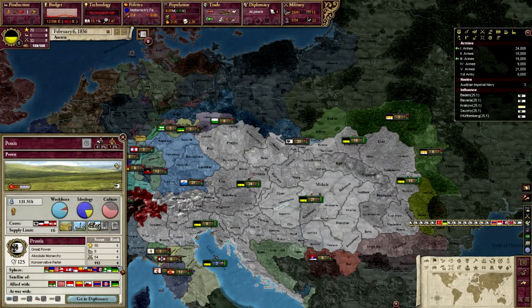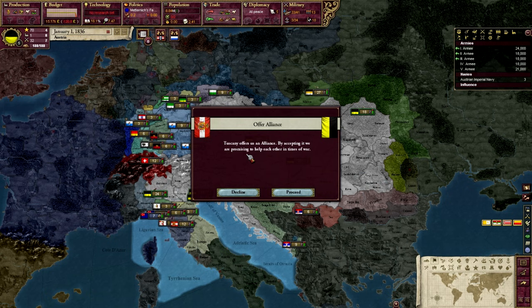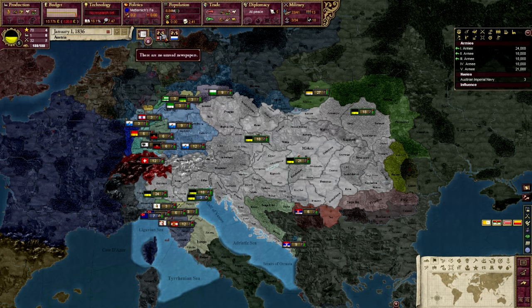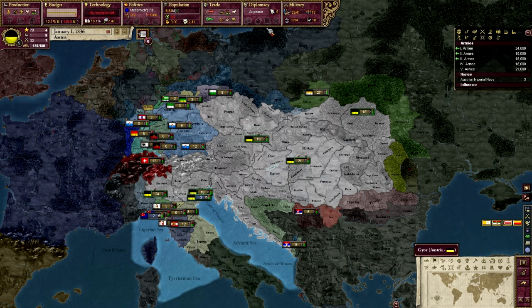Let's talk about diplomacy for a moment. When you have diplomatic offers, they're going to show up right here. At the moment there are three alliance offers. You can click each of these — in this case I'm just going to accept all three. Tuscany offers an alliance, Modena offers an alliance, and Krakow offers an alliance.